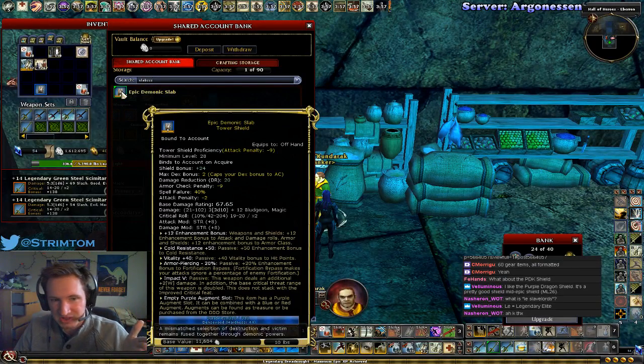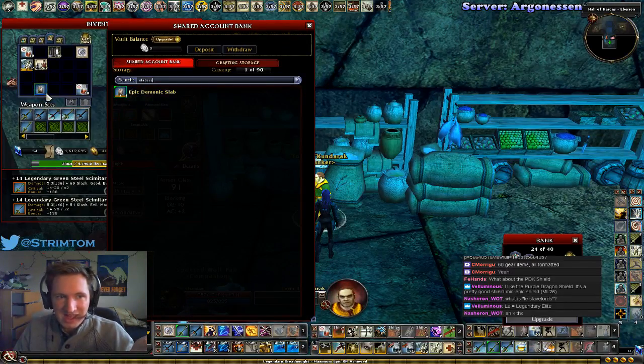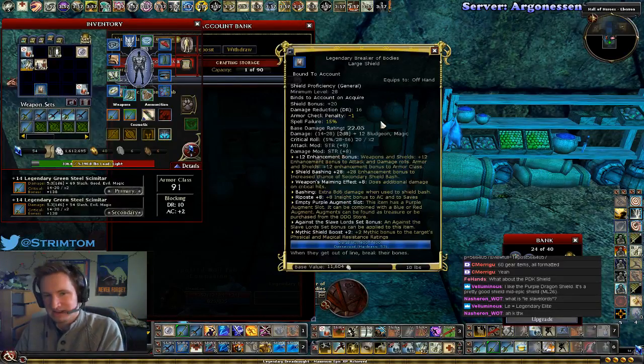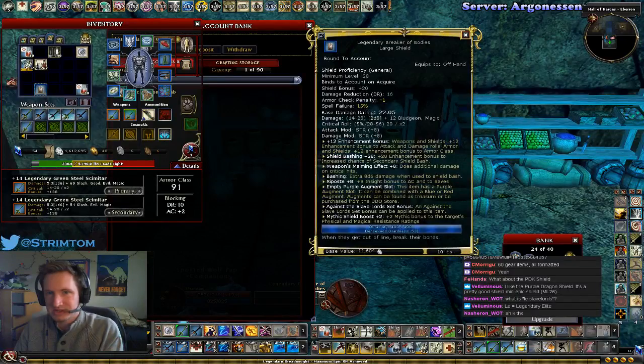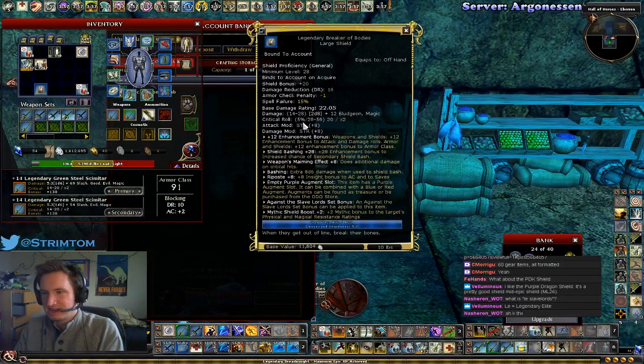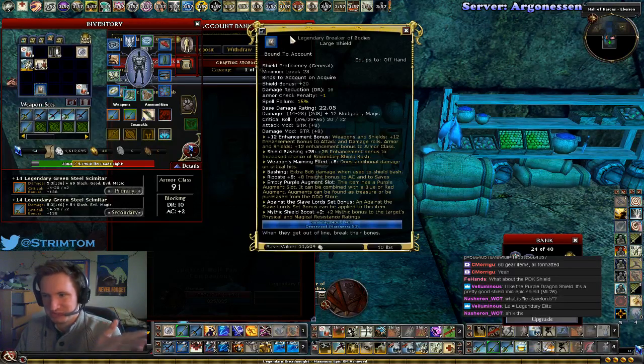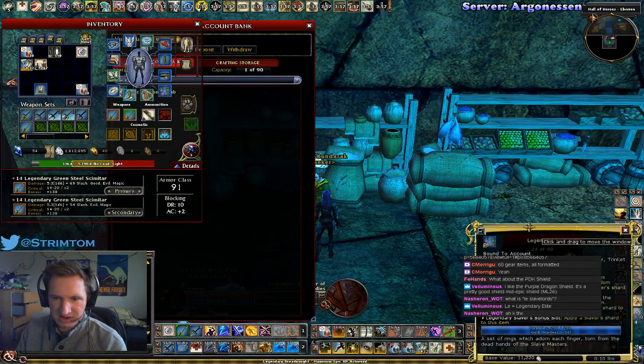So Demonic Slab is an example of interesting — arguably a little too good — shield design, and as a result the Breaker of Bodies falls short on every single account. It doesn't need to exist and just takes up space. It has the same model, uses no different stat modifier, causes no status effect — it's just flat damage that doesn't scale. It's just disappointing.